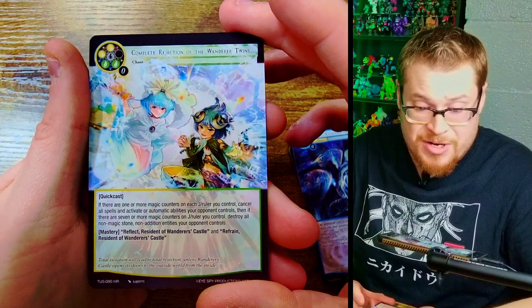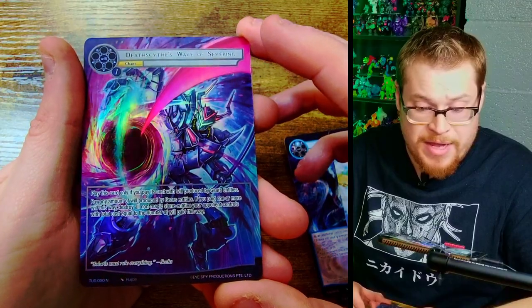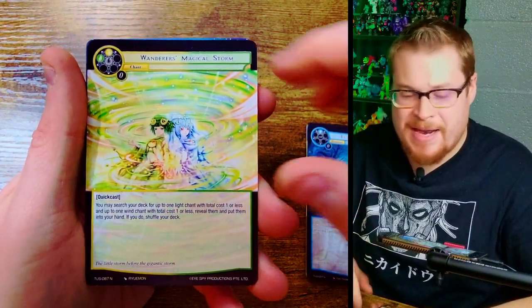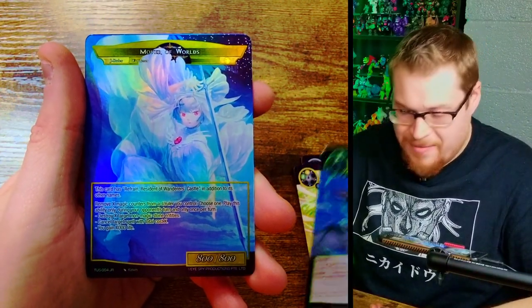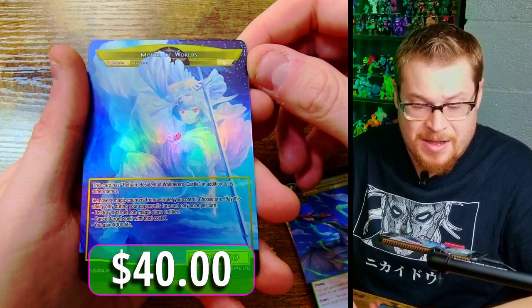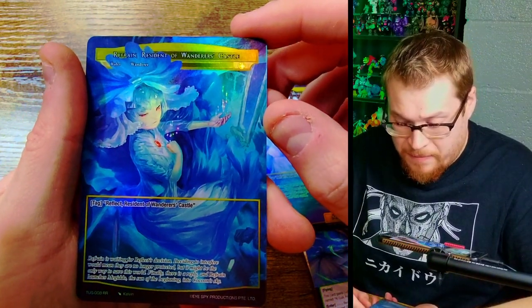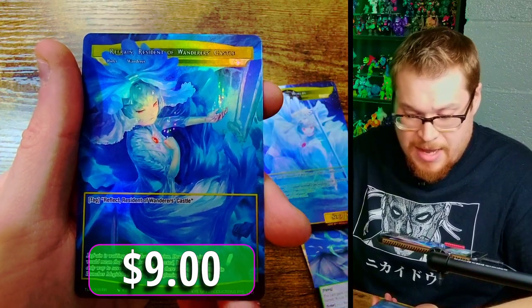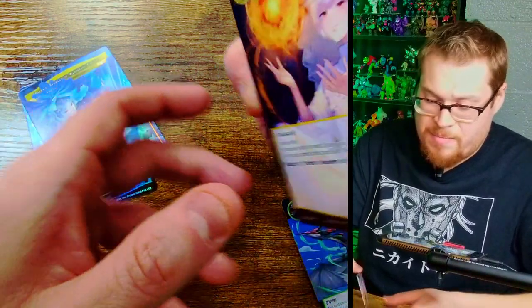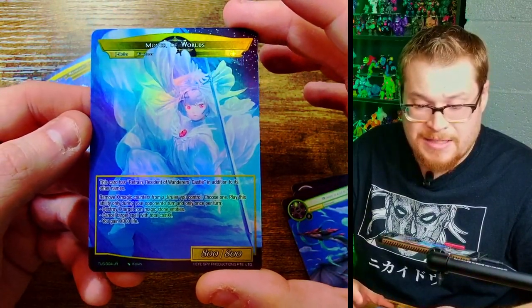We got a marvel rare again, just a normal one, but sharp — Reflect Refrain. And we've got Death Scythe. Wave of Severing — very cool, that's a sharp normal. I knew it was going to be in this box when we didn't hit it in the first box. There's our rare right there. We've got Mover of Worlds — beautiful, beautiful card. Just admire that for a second, look at how beautiful the artwork is, they did the fabric very well. And we got Refrain, Resident of Wanderer's Castle — yeah, that's dope. And then Child of the Ethereal Moon — I don't think I had any of these, so that's fantastic. We got our basics, and then Launch of Megiddo into the beautiful J ruler — fan-freaking-tastic.